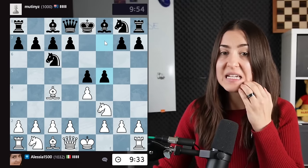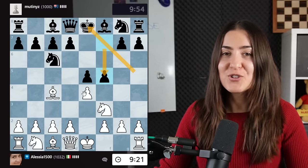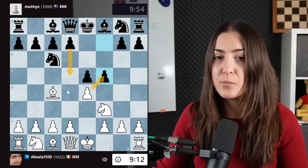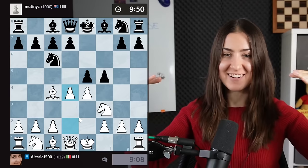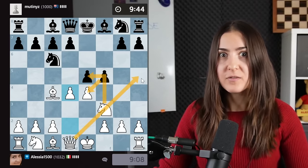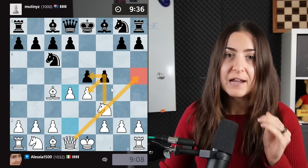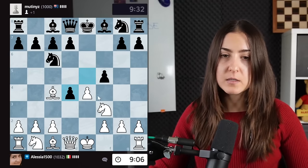This is called the Russo Gambit — I'm confused because usually you shouldn't push this pawn since the diagonal gets really weak. It's always important to try to understand what your opponent has in mind. If we take, I think they plan to play d5. That's why I'll play d4, attacking the center. If the pawn takes, I could take the central pawn with the knight and then threaten queen h5 — a very strong check.